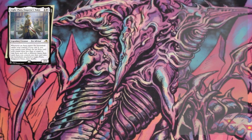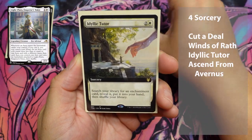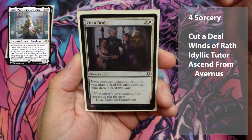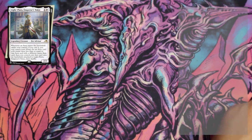We have four sorceries in this deck: Ascend from Avernus, Idyllic Tutor, Winds of Wrath, and Cut a Deal. Four sorceries — not too bad, not too shabby.